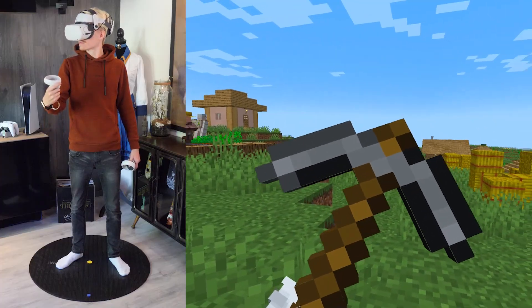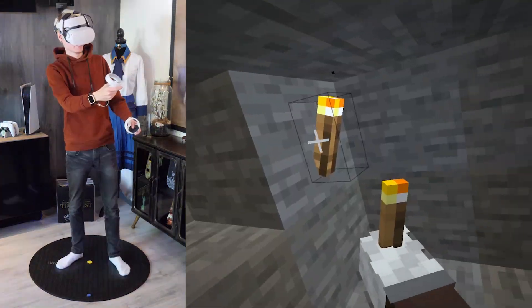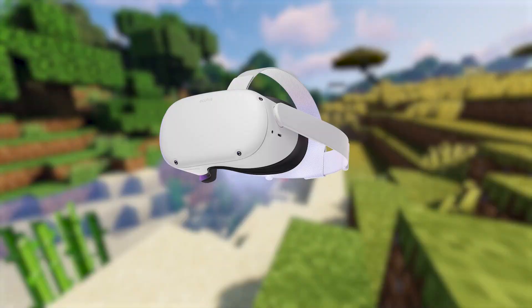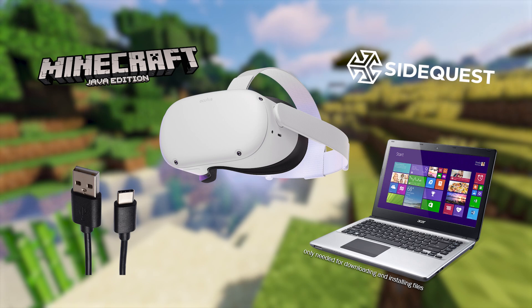Today I give you a tutorial on how to play Minecraft on your Quest 2. You will be able to dive into single player, multiplayer, and even install mods in glorious VR. The game runs completely standalone, so you can play wherever you want. What you need are a Quest 2 of course, a USB Type-C cable, a PC or laptop, a program called SideQuest, and a bought version of Minecraft Java Edition. If you got all that stuff, then we can get started.